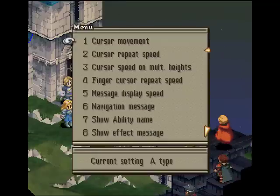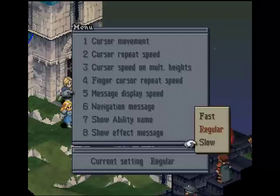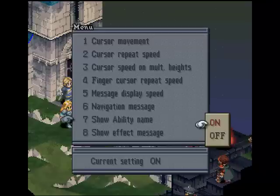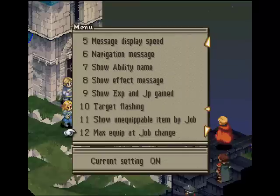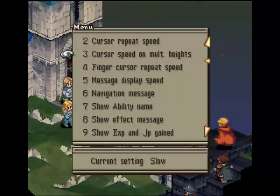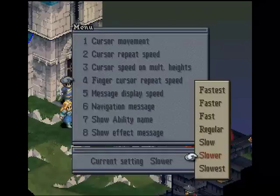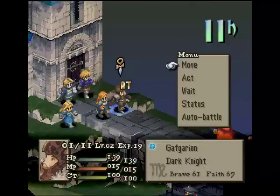Before we do anything, we're going to go ahead and set our stuff here. I like a certain setup — we can leave that on, leave that on, leave that on. Set that to slow, set that to slow. I think we're good.